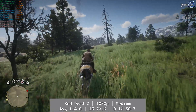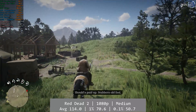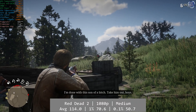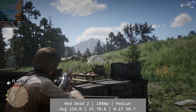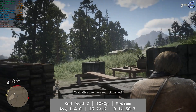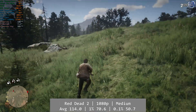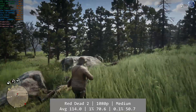Red Dead Redemption 2, a game that has had some issues on Intel ARC cards, ran pretty great on the B570. At 1080p using the medium preset but with textures set to ultra, the B570 managed an excellent average frame rate of 114fps. There is something going on with GPU utilisation in towns — once I hit Valentine, GPU utilisation dropped from 99 to 60% — but this caused no playability problems as the frame rate still remained high, so perhaps another driver issue is occurring. Percentile figures were excellent: 1% at 70.6, and 0.1% at 50.7.